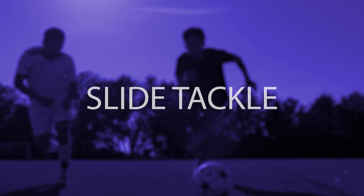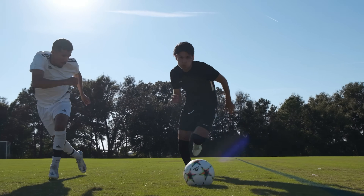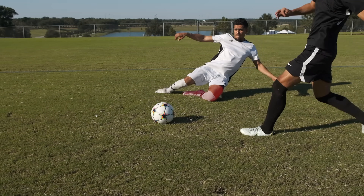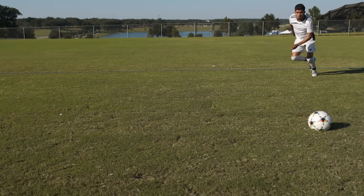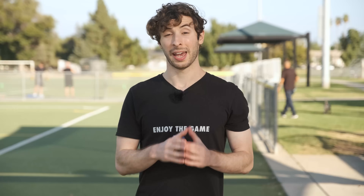The slide tackle. When an attacker is sprinting away from you and you're not going to be able to contain them, bend one knee and tuck that leg underneath you. Then use the outside of that hip to slide, and use your other leg to reach for the ball. And suddenly, the attacker who thought they were away from you will see the ball disappear from right underneath them.